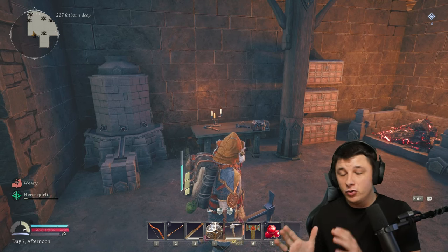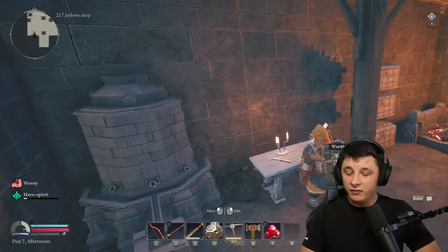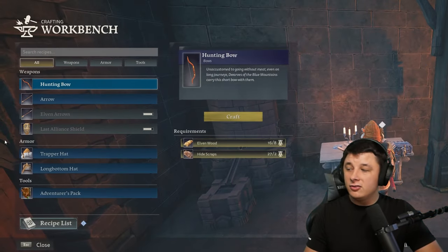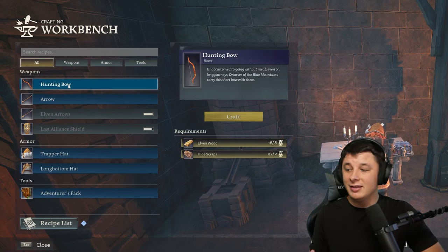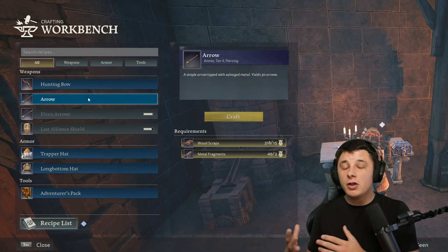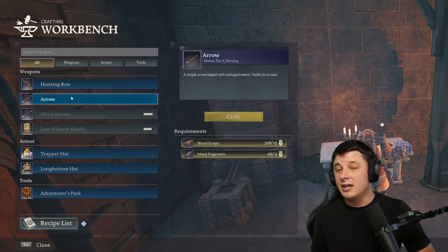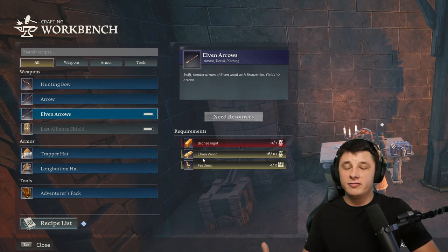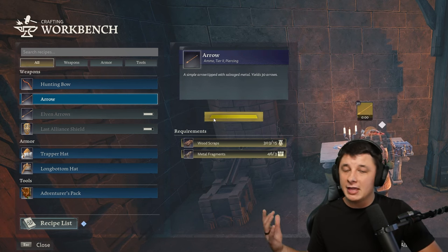First of all is the workbench. Once we get elven wood, we can craft the workbench — it just takes 15 elven wood and two iron ingots. This allows us to craft a hunting bow as well as arrows made with wood scraps, metal fragments, elven wood, and hide scraps. This makes it a lot easier to hit elk running around here or other animals and enemies at range. The arrows are tier two ammo so they do decent damage. They're not too rare to make, so feel free to craft a bunch and use them freely.